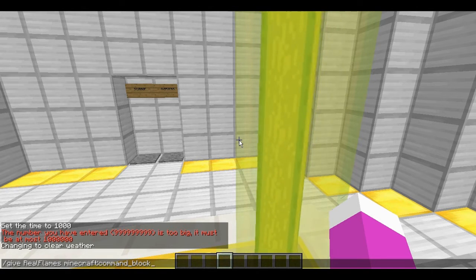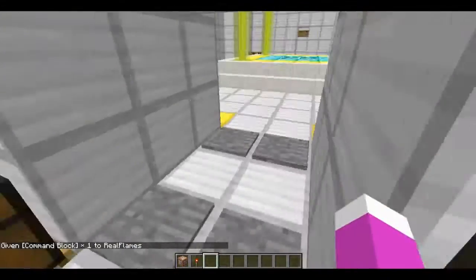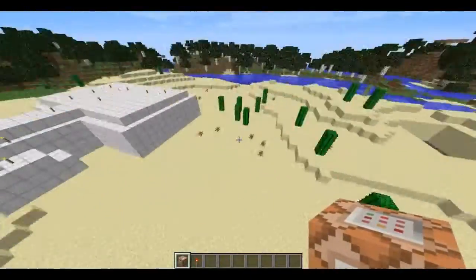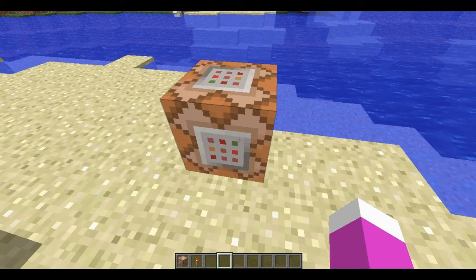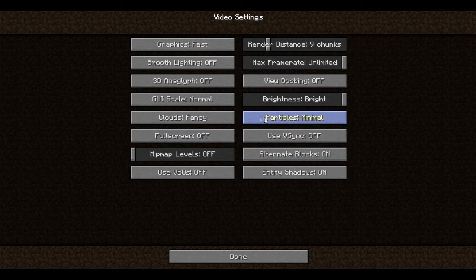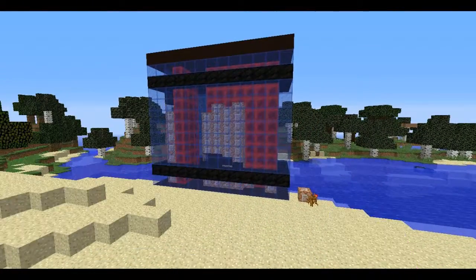Or you just type in the whole code: minecraft colon command underscore block, then enter. By the way, this is all vanilla — no mods. You don't need to install anything. All you need is one command block. Place your command block, paste the command in there, and it might lag a little bit so you may want to change a few settings to make it less laggy.